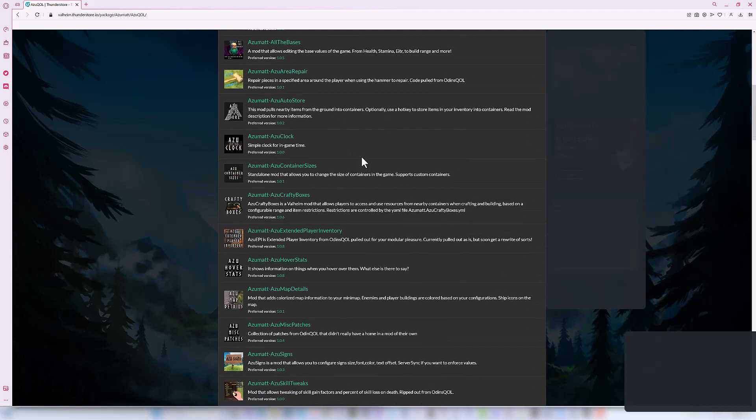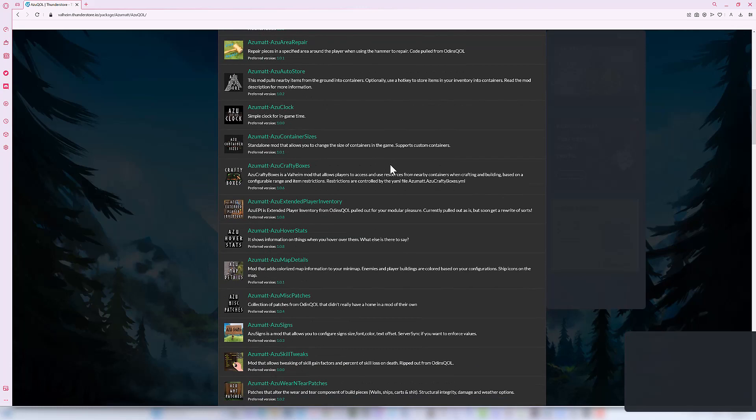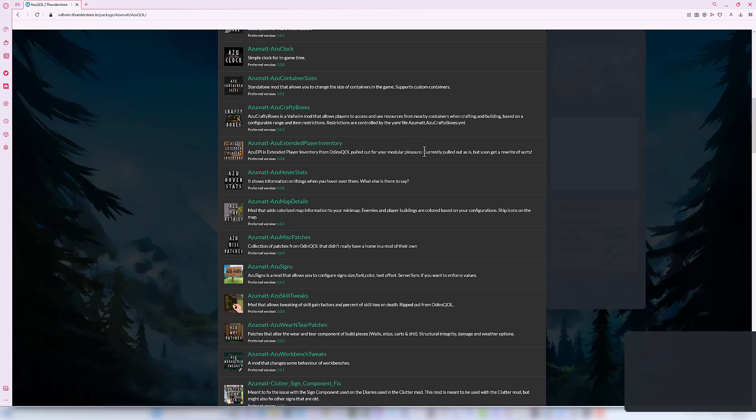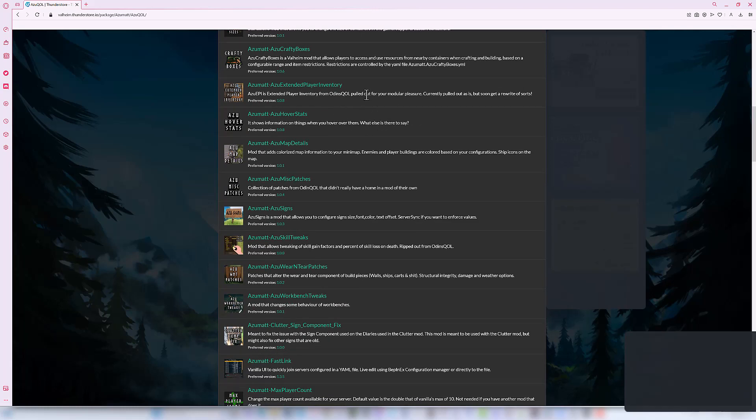Azu Clock lets you modify the game time displayed. Azu Container Sizes allows you to change the size of some containers on the server — we haven't changed it very much, just enough. Azu Crafty Boxes allows you to craft from boxes and containers in the structure you're standing nearby. Player Inventory can be extended — we did just slightly, and you can modify how that all works.